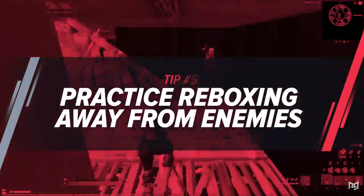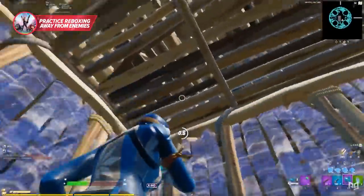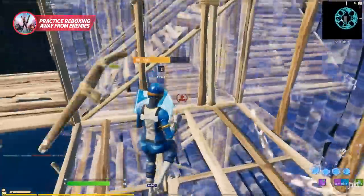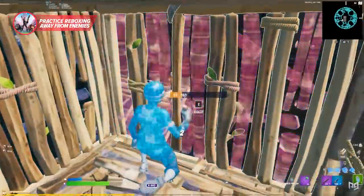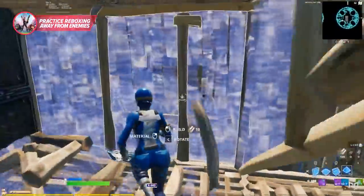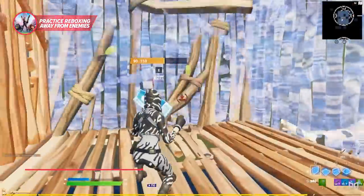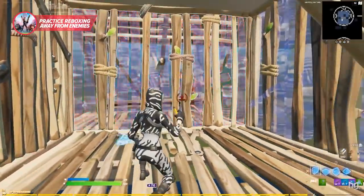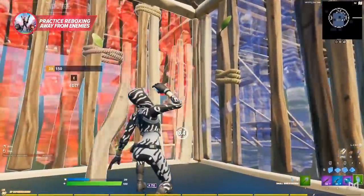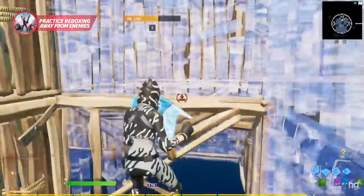Do you ever find yourself in scenarios where you're on super low health trying to heal up, but your opponent just keeps W-keying your boxes and pressuring you until you end up losing a wall or getting boxed in like a fish? A simple strategy to avoid this dreaded death — super simple but extremely effective — is to never re-box to the side. Re-boxing is the idea of moving from the box you're already in and creating a new one next to your original box. It's sort of like tarping, but you're just trying to get away from your enemy rather than constantly rotating.